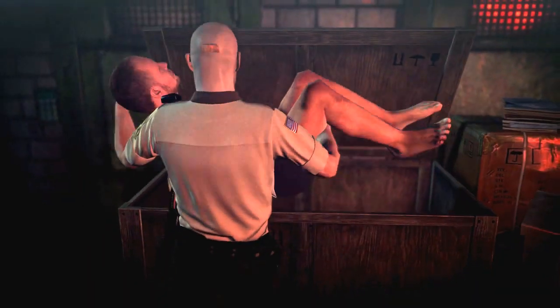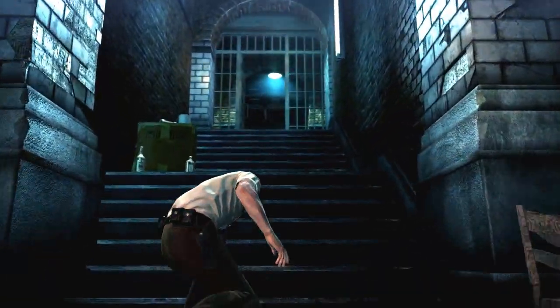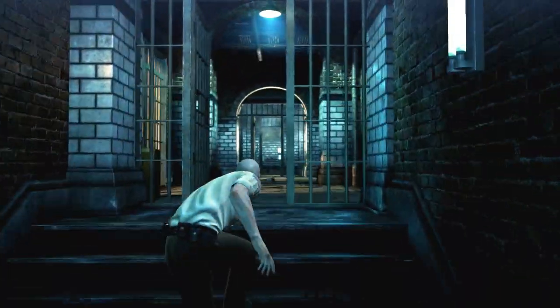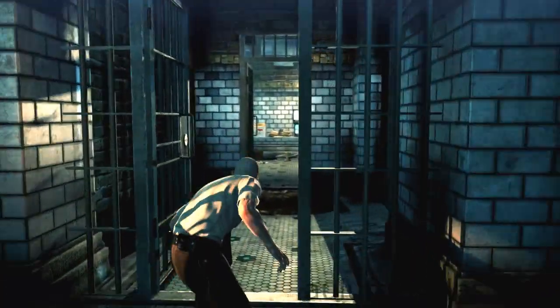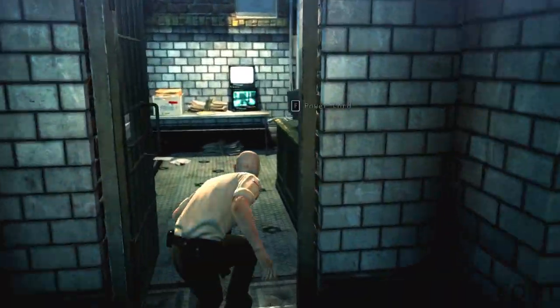After you've done that, make sure you hide the body to regain the score that you lost from subduing the police officer, and also so that the other police officers don't discover a body and go on a higher alert state.